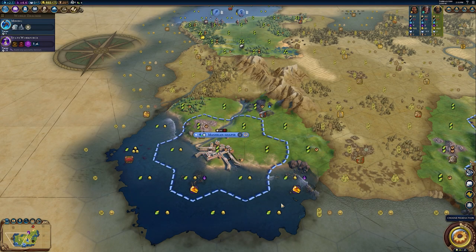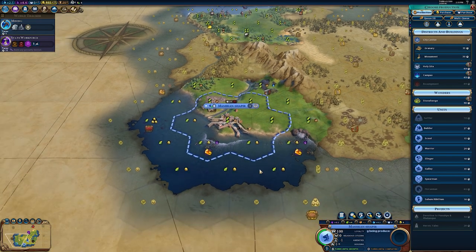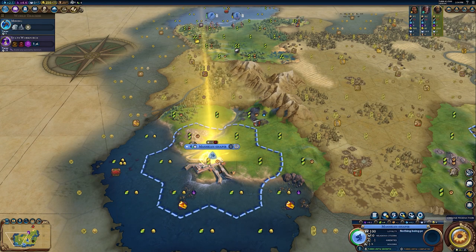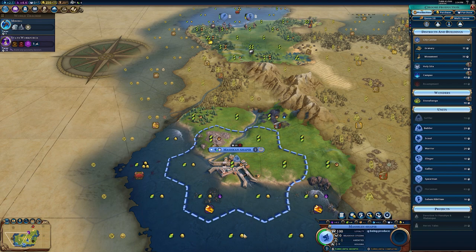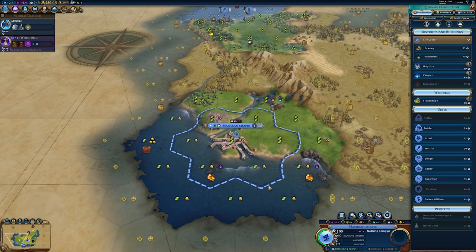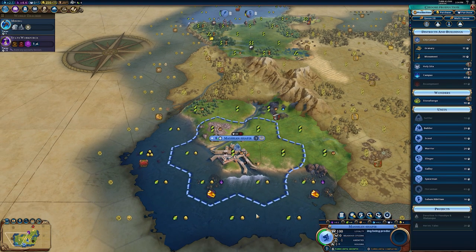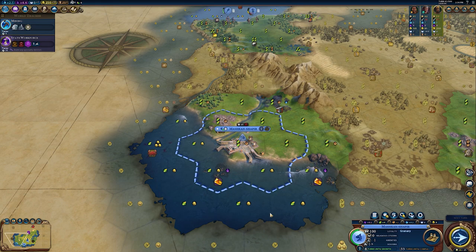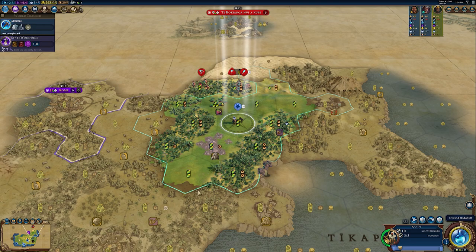Now we can improve the pearls and the amber. Let's choose something to produce — a builder would be great to start this city. We can purchase a builder so let's actually do that. The growth in this city is going to be a problem — we don't have any good growth tiles. Instead of getting the monument right now, let's get the granary. We've also unlocked Mining.